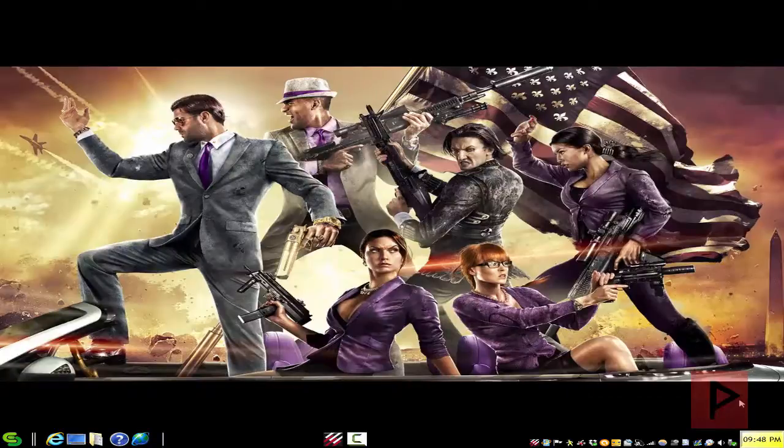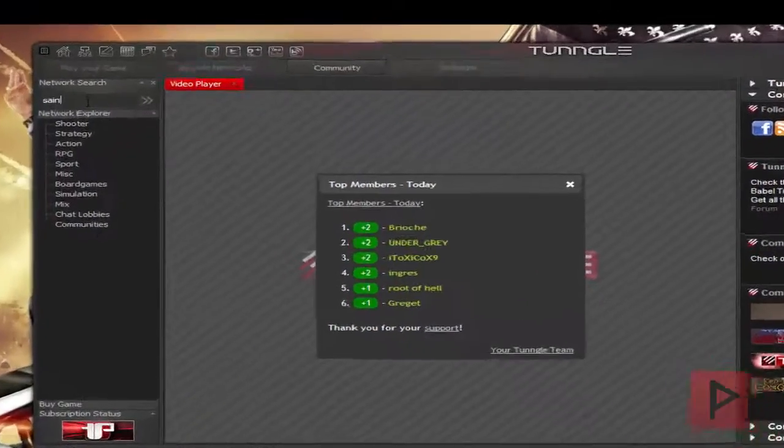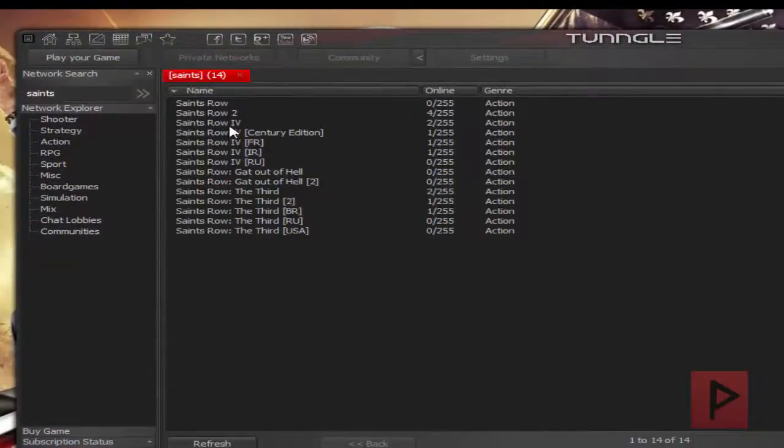Hey guys, this is Versatire from VST Power, now host of Project Phoenix Media. In today's video game tutorial, I'm going to show you a very simple way to play Saints Row 4 LAN online using the Tungo program. But you don't have to use Tungo — if you want to use your own VPN gaming program, by all means go ahead, or you can do real LAN as well. Let's go to the Tungo program and I'm going to type in 'Saints' and enter the Saints Row 4 network.